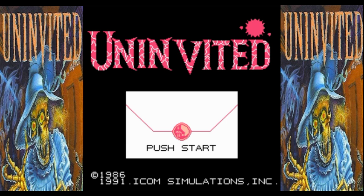Deja Vu is more of a detective point-and-click. Uninvited and Shadowgate are the more creepy ones. Shadowgate is like a medieval Dungeons and Dragons type scary adventure, and Uninvited is like a haunted mansion. This villain named Drakon kidnaps your sister and you have to go save her by finding items in this house, figuring out how to use them to defeat spirits, solve puzzles, and get out of traps. So without further ado, let's start The Uninvited. It came out in 1991 for the Nintendo, 1986 for computers like the Apple II.